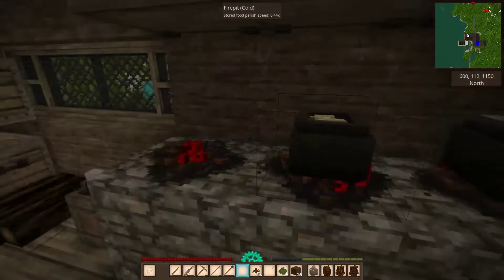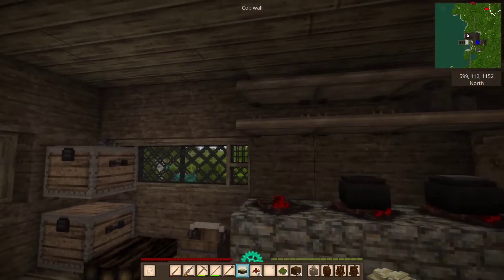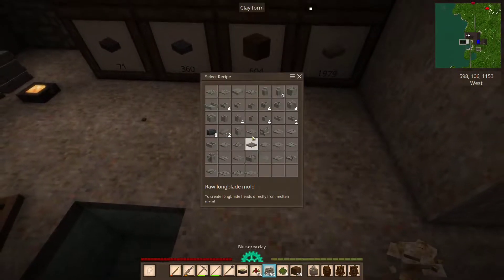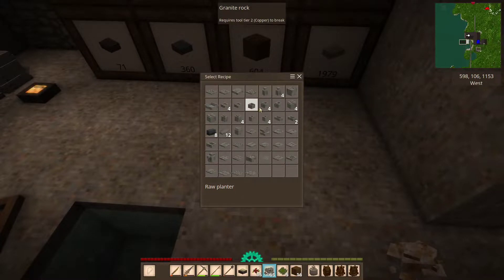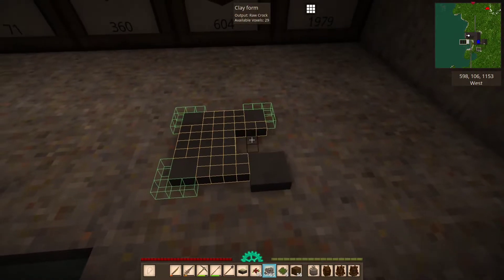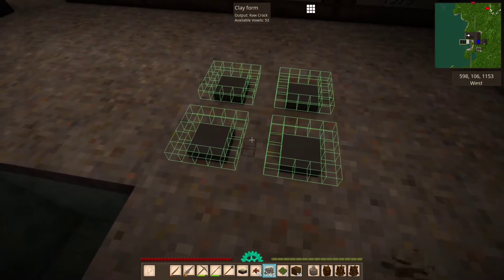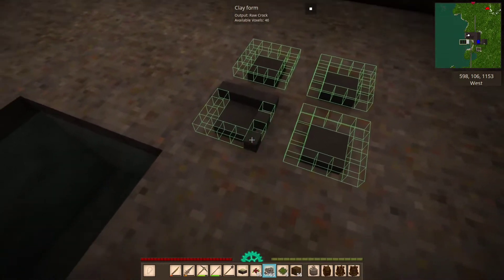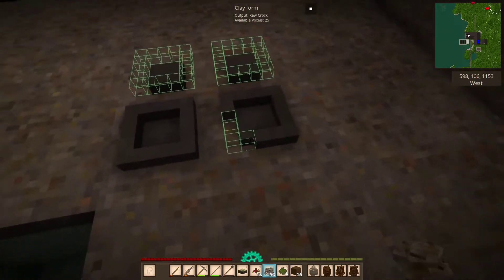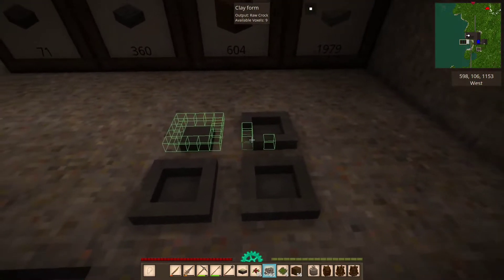There's some food in here I forgot about that. The problem is if I do cooking, I don't have any crocks, so maybe I should make them first. Not cooking pots, not bowls, but raw crocks. Let's do this. I'm just going to make these for now because I can do the rest in the winter easily.